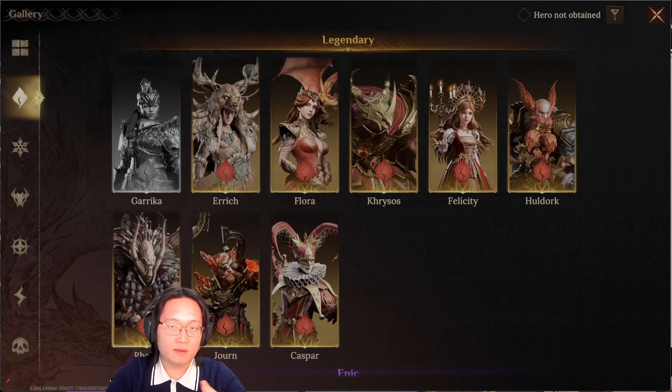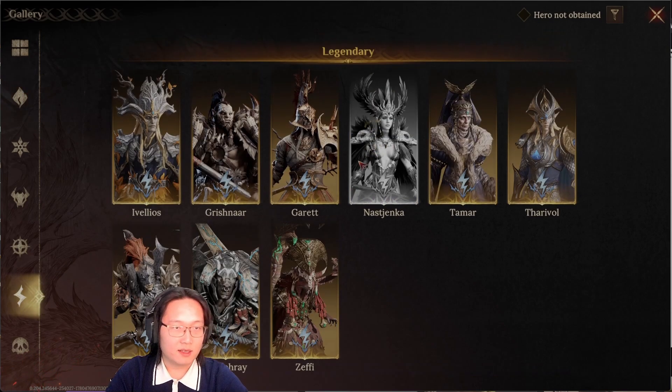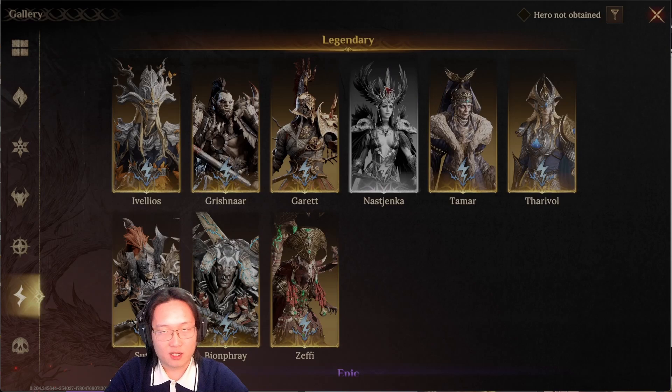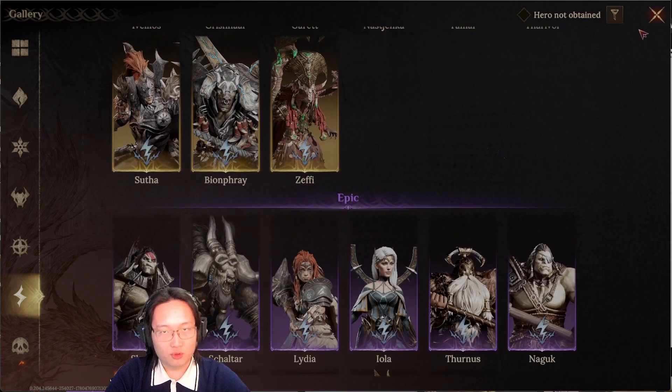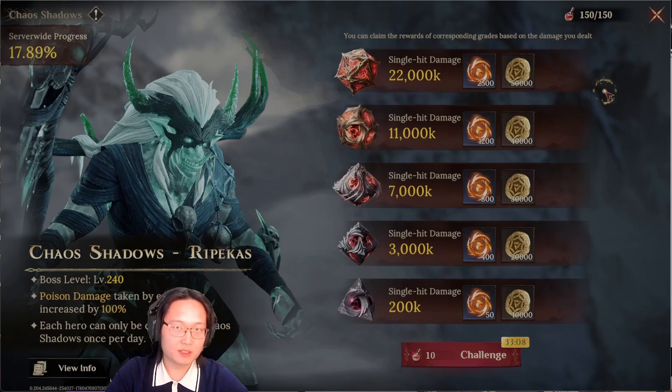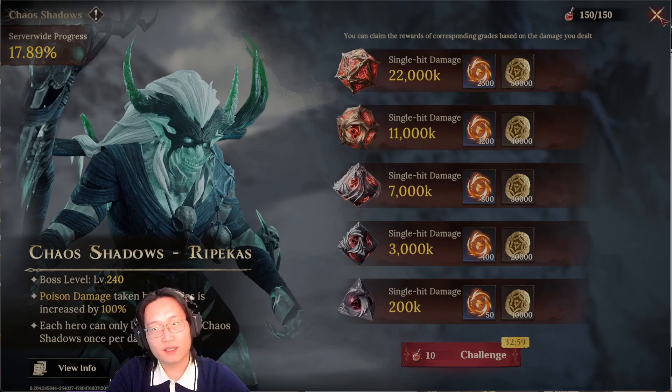To sum things up, the two affinities you should definitely try to build a second team for are wild and dauntless. Even if you're not pay-to-win, it's totally possible. Even as a complete low spender, your second team should easily hit 7 million, and with decent gear hitting 11 million should be no issue. With some decent legendary characters, both teams hitting 22 million should also be achievable.